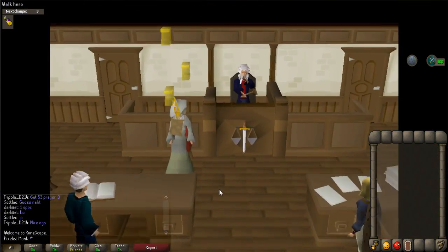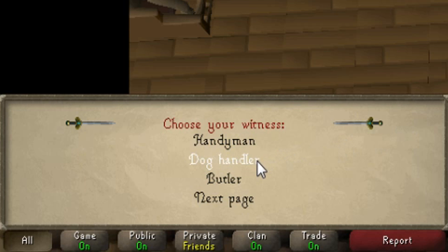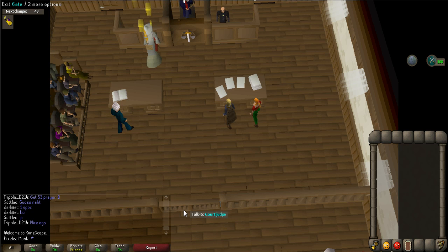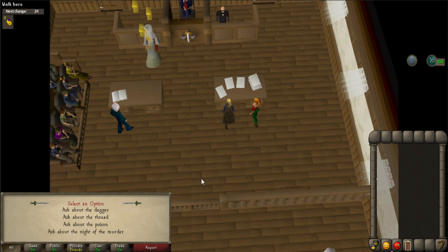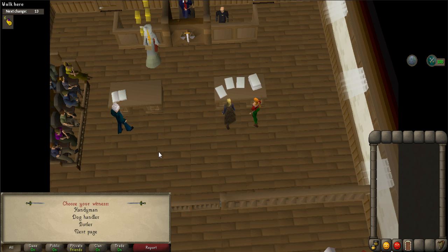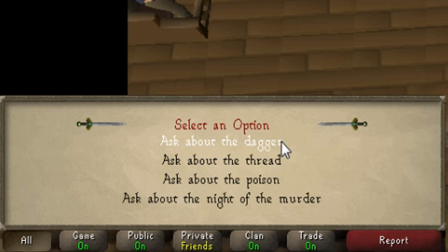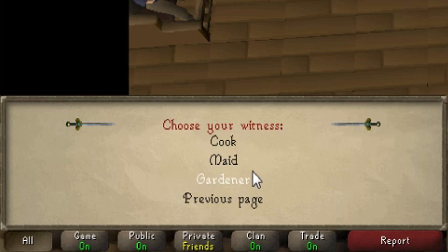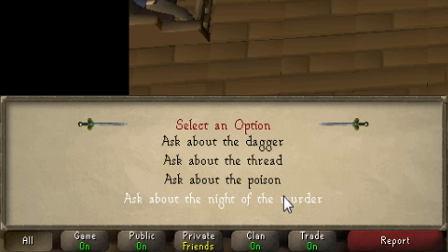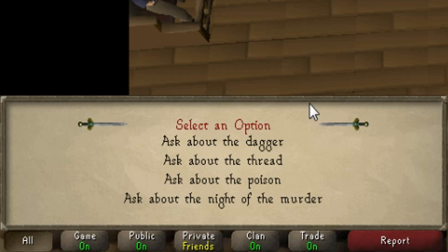A trial will begin and a cutscene will occur showing the prosecutor's evidence. When you have the option to select your first witness, choose Pierre the dog handler. When he is on the stand, talk to him and select 'Ask about the poison.' After he answers, do not select anything else — instead left-click on the judge to present another witness. This time select Hobbs the butler and ask him about the dagger. Select the judge again, choose the next page option, and select Mary the maid. Ask Mary about the night of the murder. Select the judge one last time and choose any other witness that has not been to the stand already and ask about the thread.